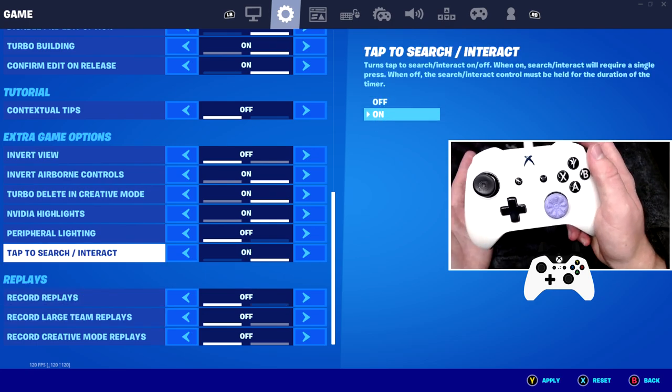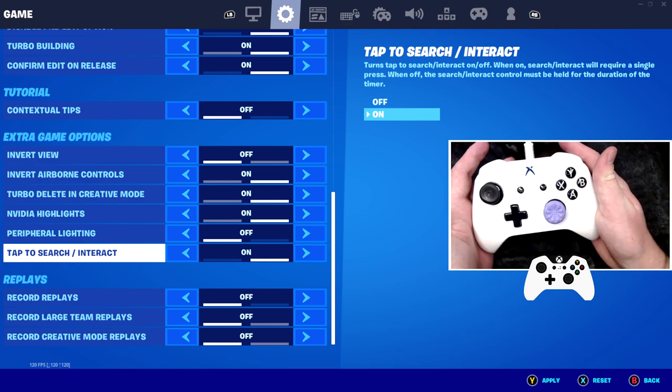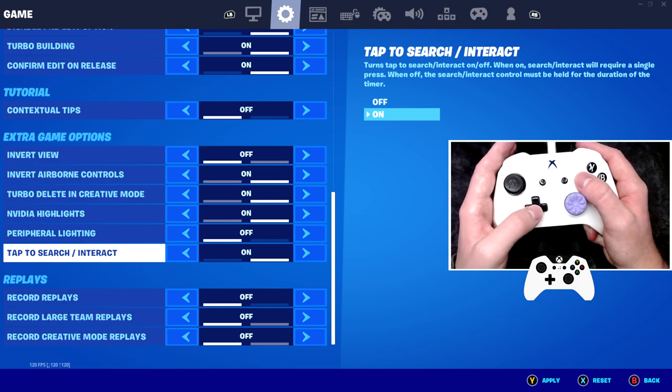Tap to search slash interact — make sure you have this on, because what this does is make sure that you only have to press X once and then you can open a chest just like that, rather than having to hold it down, so it's a lot more efficient.